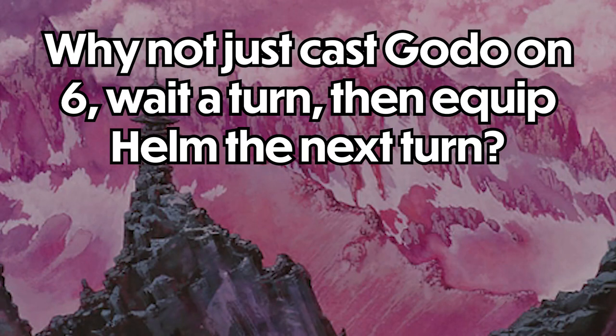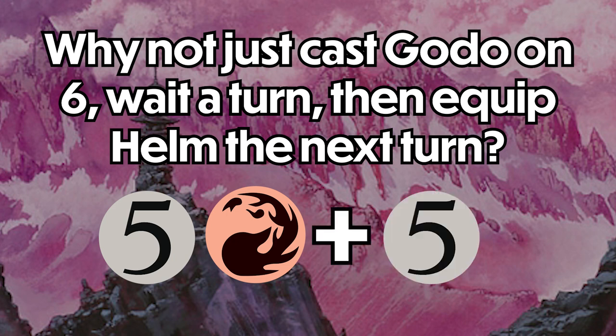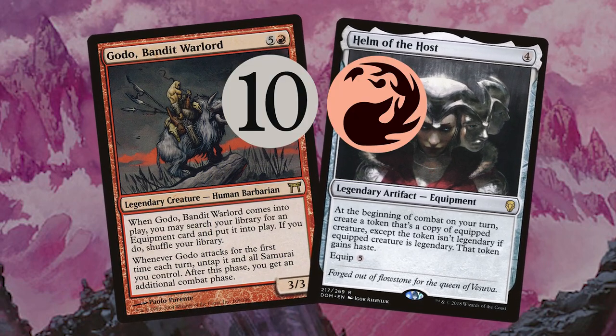Technically, you can spread the cost of playing Godot and equipping Helm over two separate turns, which would require having access to just 6 mana for Godot the first turn and 5 mana to equip Helm the following turn. However, doing this exposes Godot to removal for a full turn cycle, which is often times just too risky. For this reason, the majority of time it's best to wait until you can cast Godot and equip Helm the same turn, which without any help requires 11 mana total.